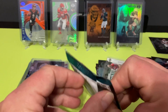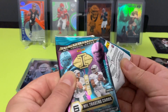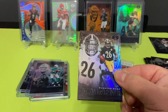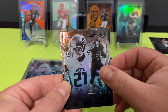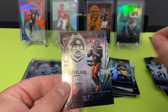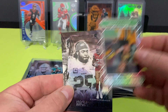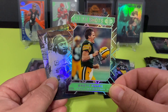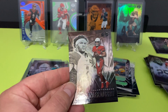All right, last pack — which I thought was thick, obviously it wasn't. We'll see what we got. Anthony McFarlane Jr., Ty Gurley, Baker Mayfield going up to my buddy. That's a clear shot — Brett Favre, that's a nice card. Richard Sherman and Kyler Murray.